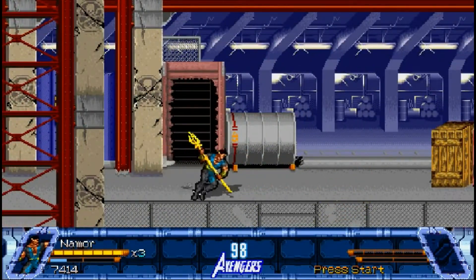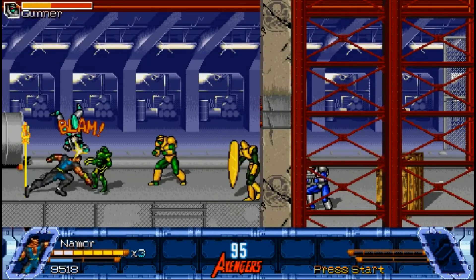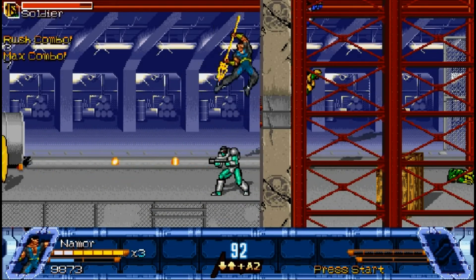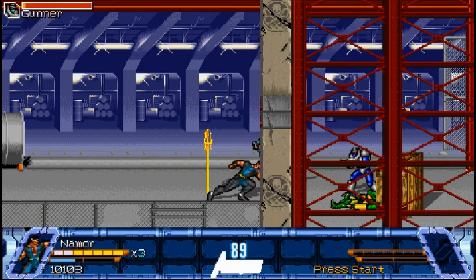That golem just fell off the pit himself and I'm okay with that. The biggest and perhaps only downside to the Sub-Mariner is that his only projectile attack is his ultimate, and his ultimate is rather strong. Having it as a straightforward projectile is actually a huge benefit, but it is his only projectile move.